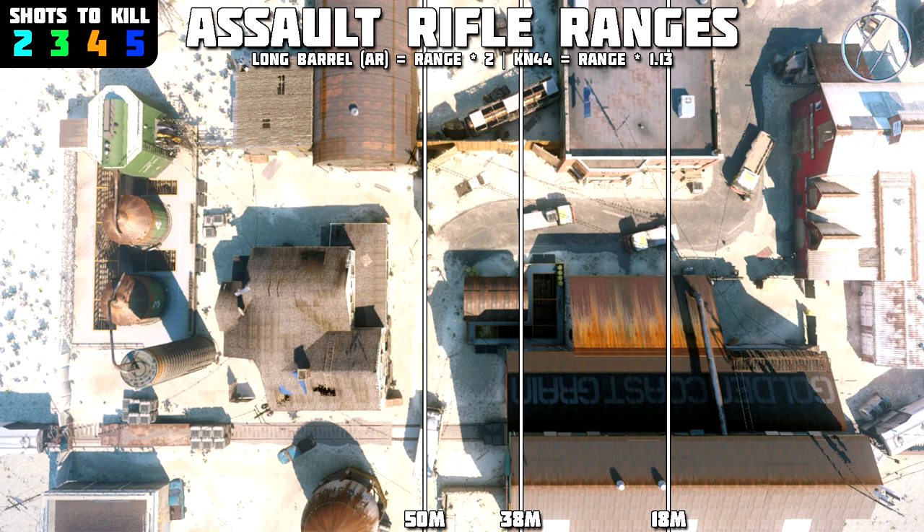The stat change for long barrel on assault rifles is actually very straightforward — you just multiply every range value by two for each of the assault rifles, with the one exception being the KN44, which we'll get into right away. One other thing I wanted to point out before we get into it is the three different range values you can see there: 50 meters, 38 meters, and 18 meters. These are the most common range values used by the assault rifles, so I thought I'd put that there as a bit of a guideline.